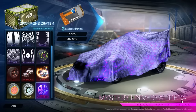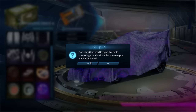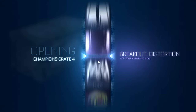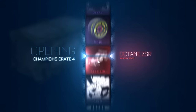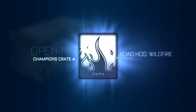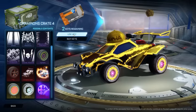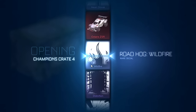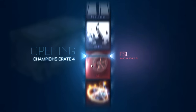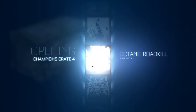Now I'm going to open two crates and give away the items. Let's start rolling. Open — okay, first item: White fire. And the other one — open. Wow, two decals.